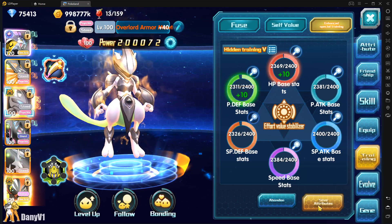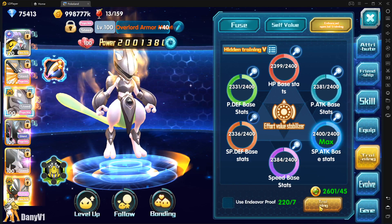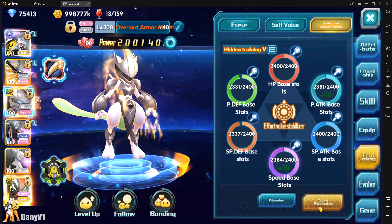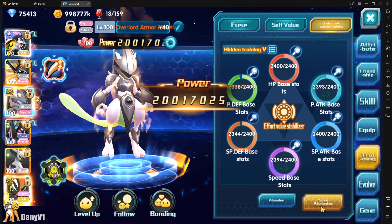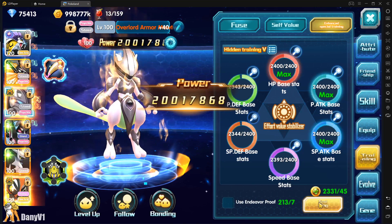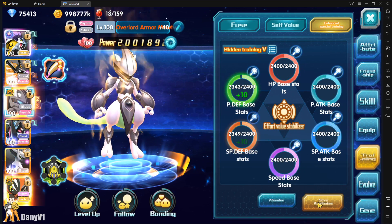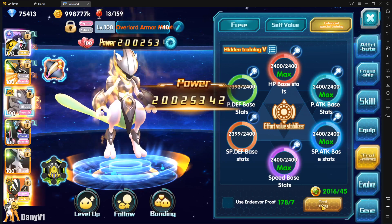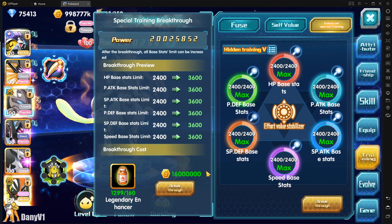I'll use the proofs until I see something is close to being maxed, then I'll stop. For example, looking at this one — it only needs one more, so I can just do it like this. This one is maxed! Use the proofs again. These ones are really close to being maxed, so let's use them manually. This one is already maxed — and there you go, two more maxed. Now it should be pretty quick to just go up to the maximum. And there you go — everything maxed!